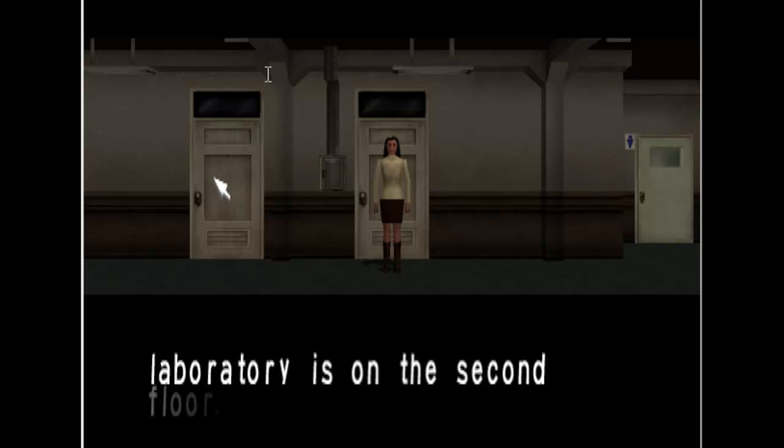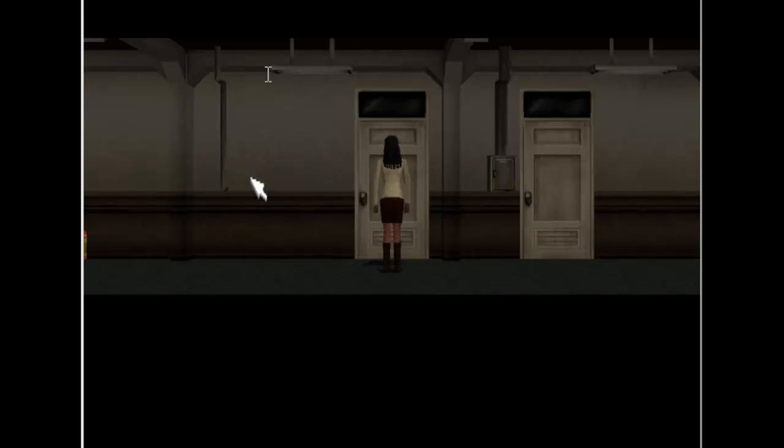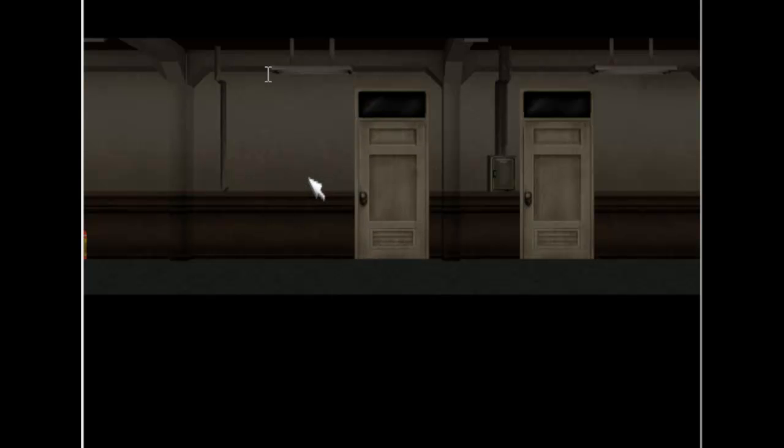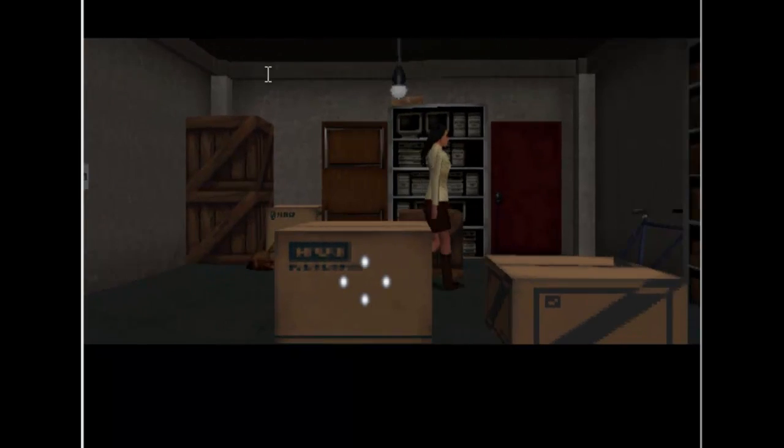Helen's laboratory is on the second floor. Well, that's good. I guess we'll go look for Helen, then. Can we go in here? Yes, we can. What do we got? We've got boxes. Boxes are good. Boxes have stuff in them.